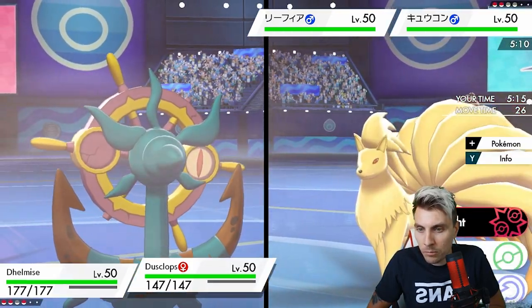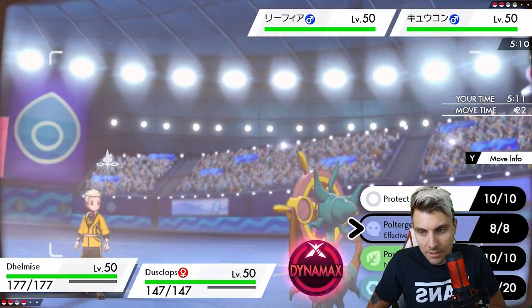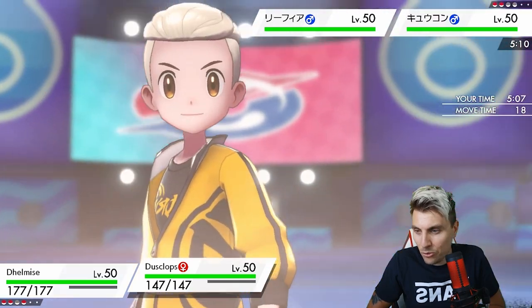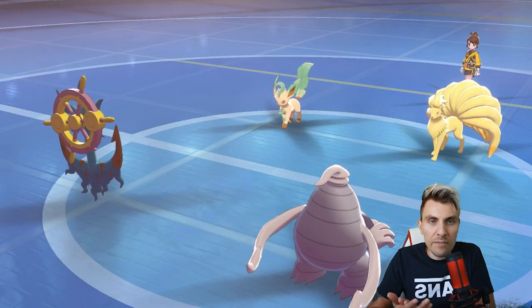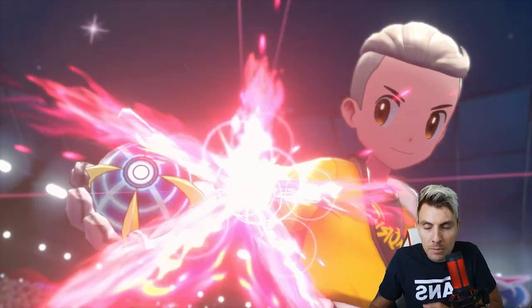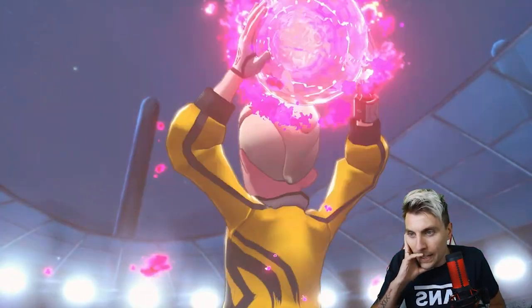We'll go for Max Phantasm into Ninetales and Shadow Sneak now to proc the Weakness Policy boost on Delmise. With the sun up and the Chlorophyll boost taking effect, Leafeon is going to be the fastest thing on the field.